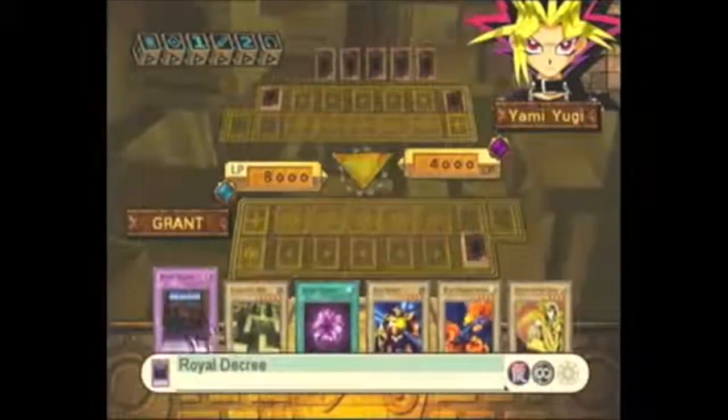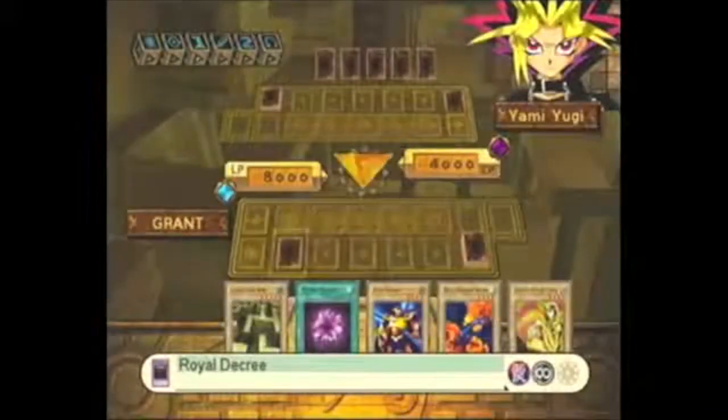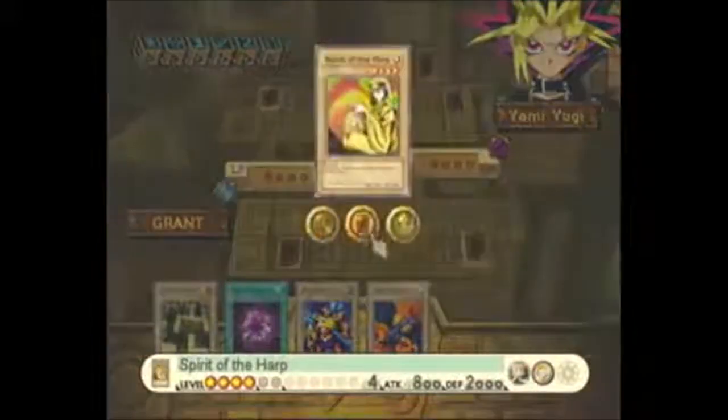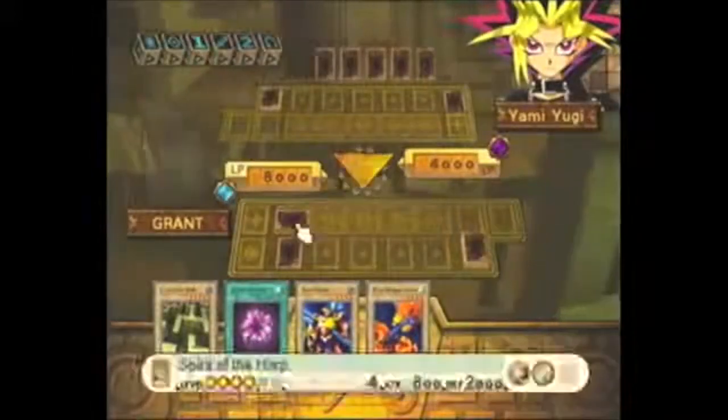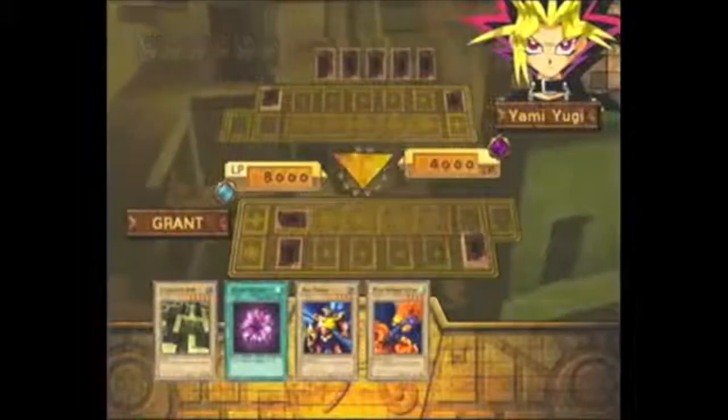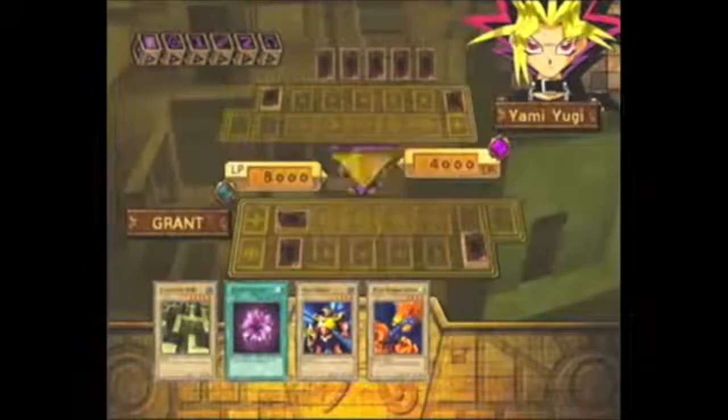Well, this will stop his trap cards — Royal Decree, I think that's what it's called. It stops all trap cards. I'll play a defense with 2,000 defense points, just to be safe. Then I'll sacrifice it for 3,000 defense next turn.